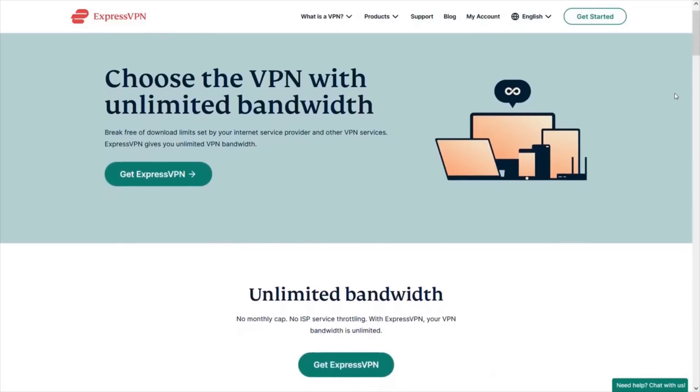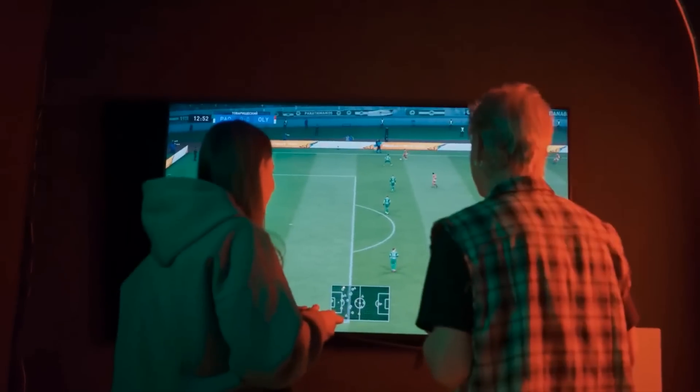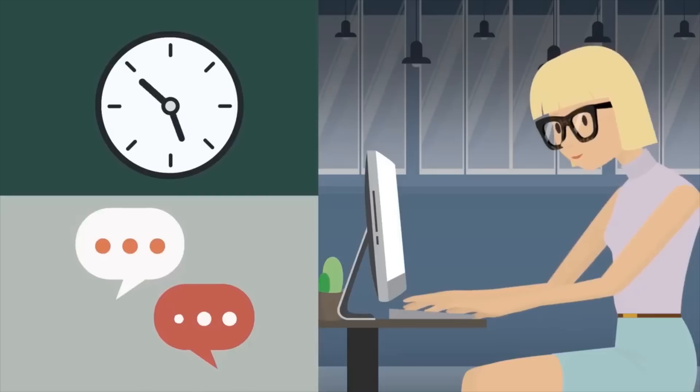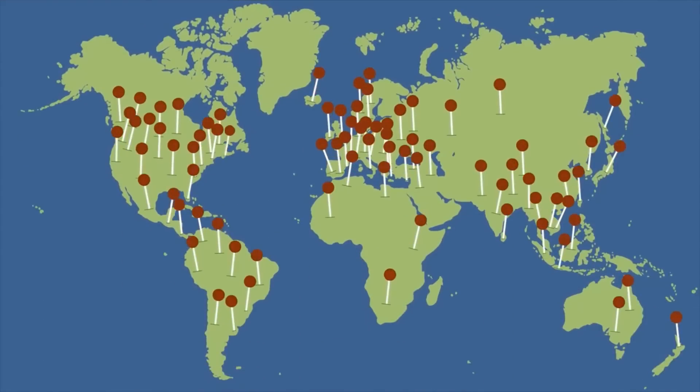ExpressVPN is fully unlimited — there are no caps or speed throttling. Speed loss can be as minimal as 2% for some users, so you won't notice an impactful difference on your gaming or streaming experience. Servers are optimized for speed and stability, and you're free to change location for the best experience possible.